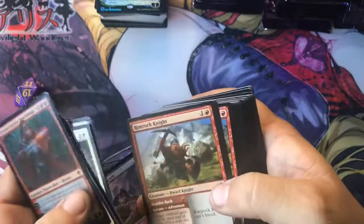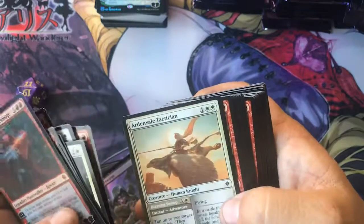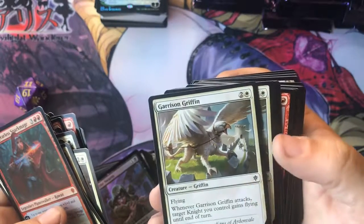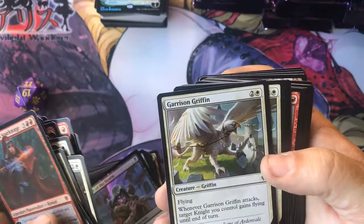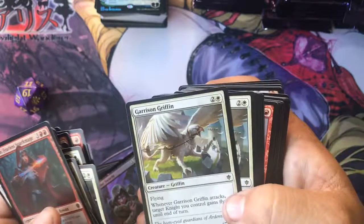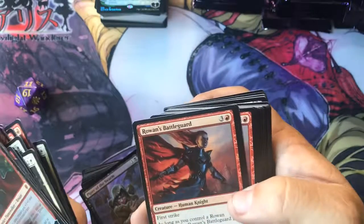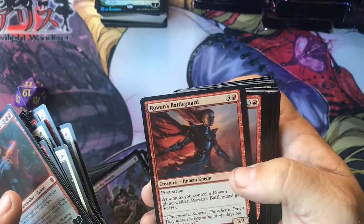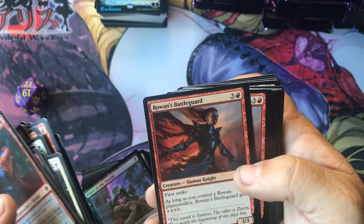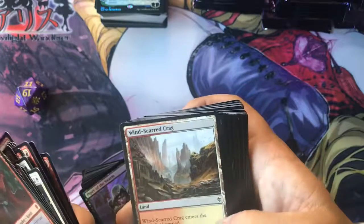Let's see if there's any other things that could be useful. Garrison Griffin is a common - when it attacks, target knight you control gains flying until end of turn. That might not be too bad. You get four of those in this deck. And then Rowan's Battleguard - as long as you control any Rowan Planeswalker, Rowan's Battleguard gets plus three, plus zero. That actually might not be too bad. That's an uncommon, you get three of those.